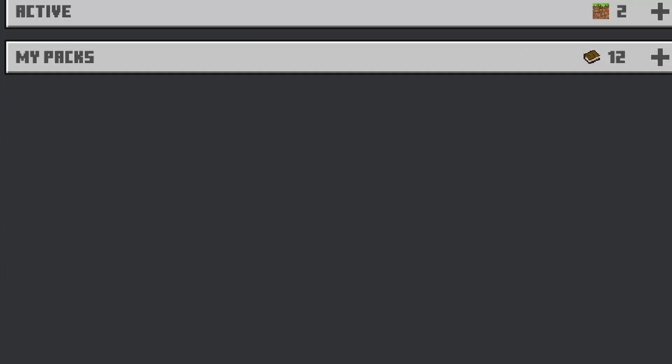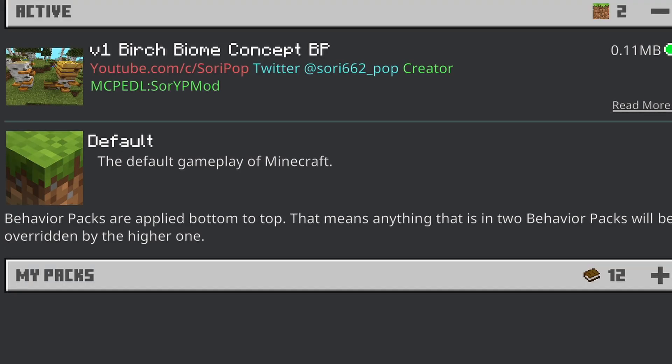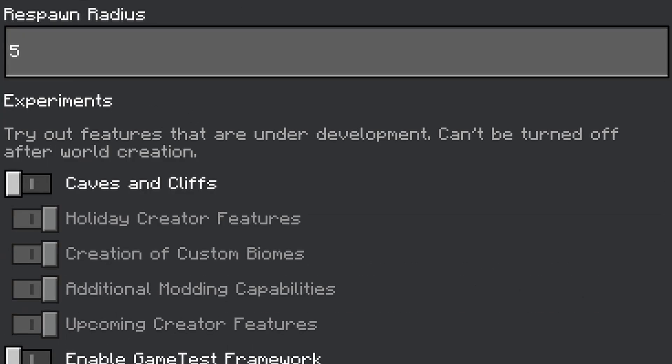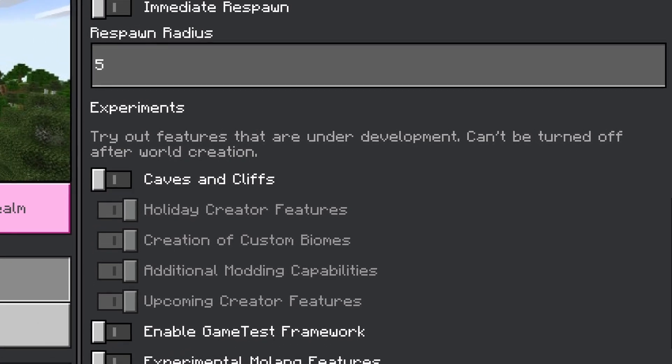This add-on has a resource pack and a behavior pack — you must make sure both of them are active on a new world. In the game settings, you need to enable creator features, creation of custom biomes, additional modding capabilities, and upcoming creator features. All of these must be enabled for this add-on to work. Then all you have to do is generate the world and you've got the new birch update.